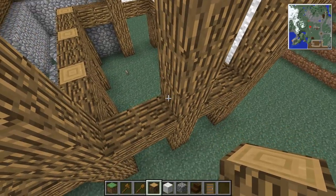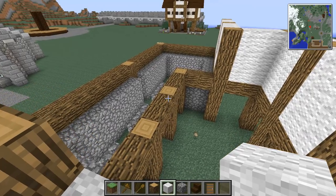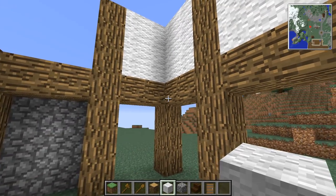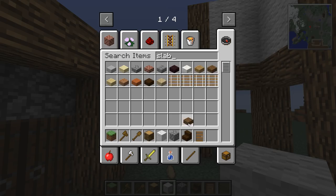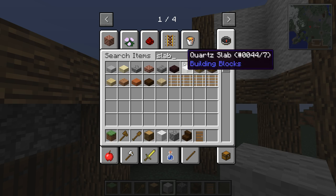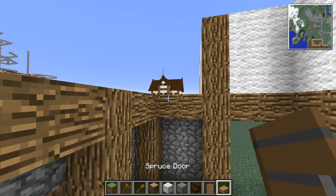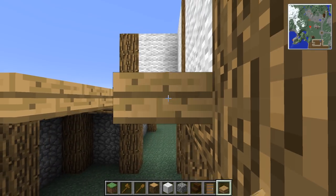So many logs. In fact I don't really need the logs there because it's going to be slabs underneath here — oak slabs will probably work better, more of a neutral block. Beautiful.